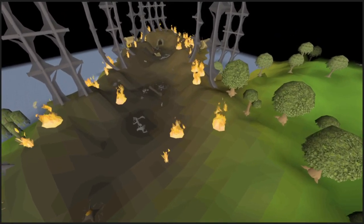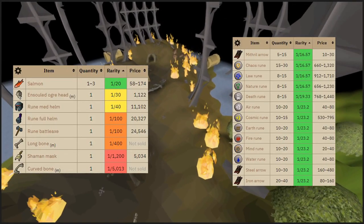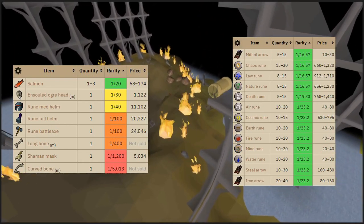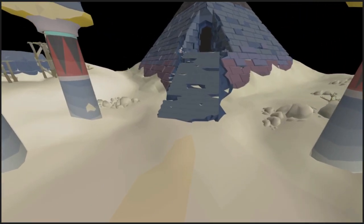An alternative you can kill are Ogre Warriors, which drop rune items, runes, arrows, and gems, and some coins if you're lucky. They can be safe spotted with range and mage, and escaping PKers will be relatively easy to carry out.